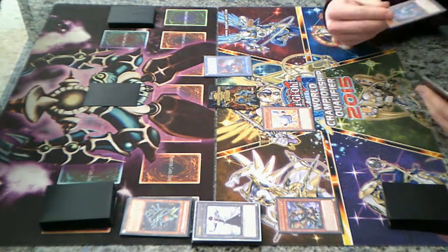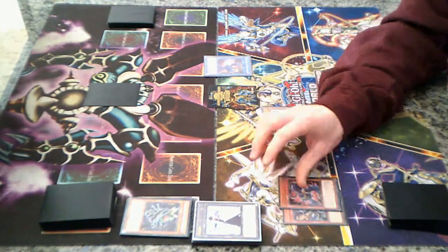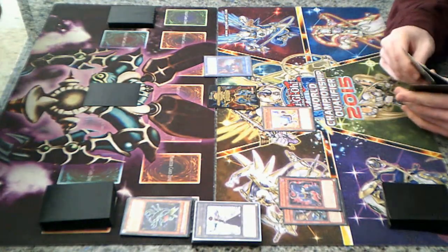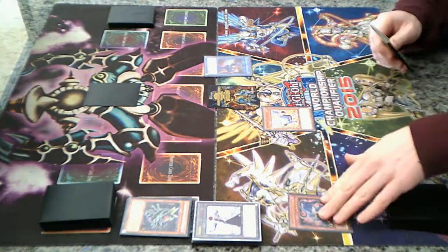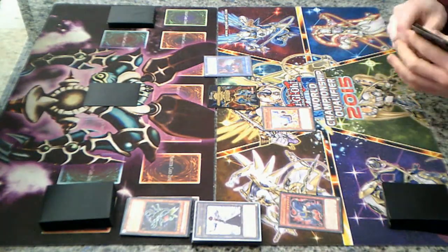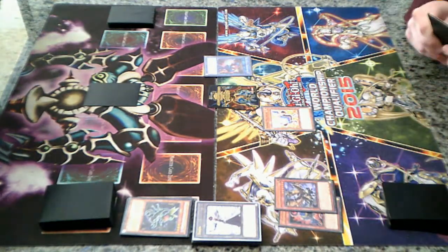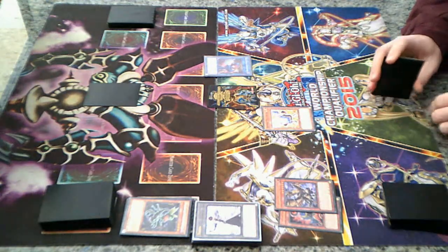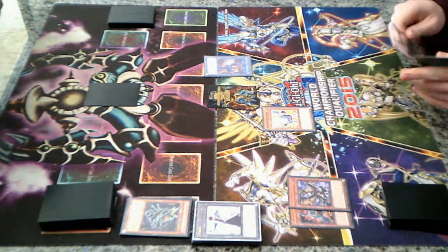I'll activate Roar's effect in my hand, which allows me to add a Thunder Dragon monster from my grave or banish back to my hand. Activate Fox effect, which allows me to special summon one from my banished or graveyard. That doesn't target — correct, does not target.